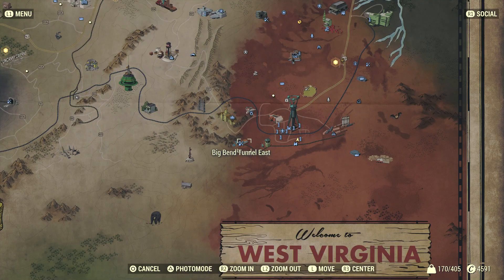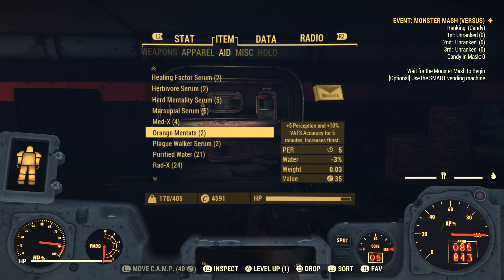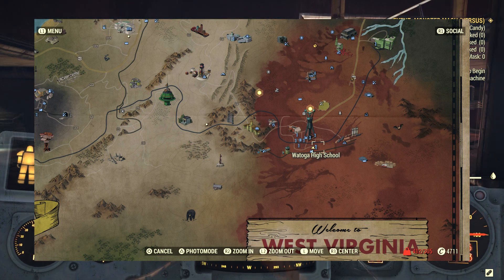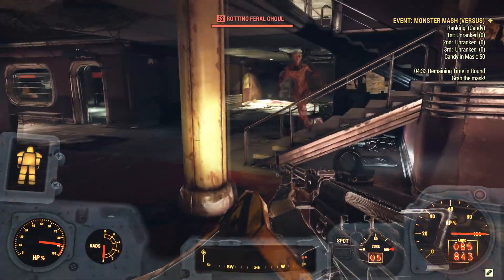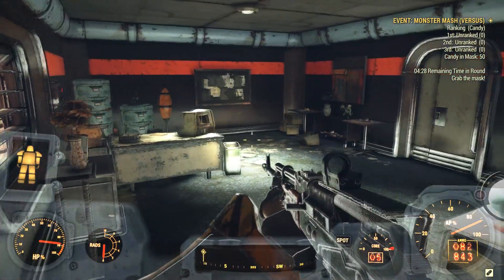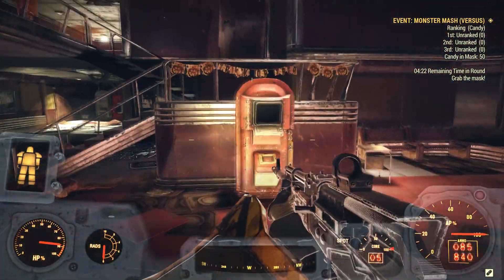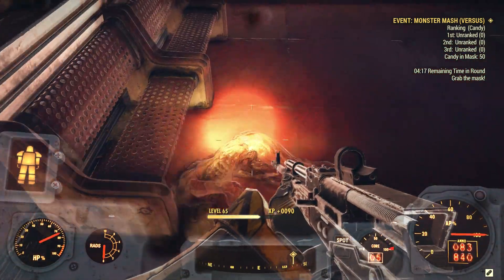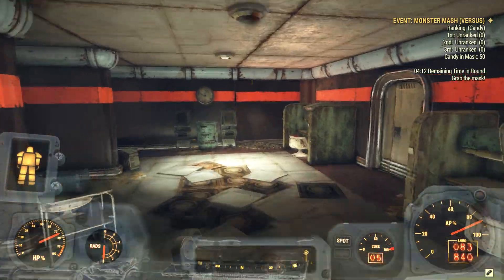What you're going to be duplicating is Halloween candy. This is a weightless aid item that you get throughout an event called Monster Mash, located at Watoga High School — you'll see the location on the screen now. During this event your objective is to run around the school and collect as much candy as possible. To check if the event can happen on your server, you need to go inside the high school. If it doesn't activate, it's likely been done recently, so just keep server hopping until you find one where the event is already going or starts when you enter.